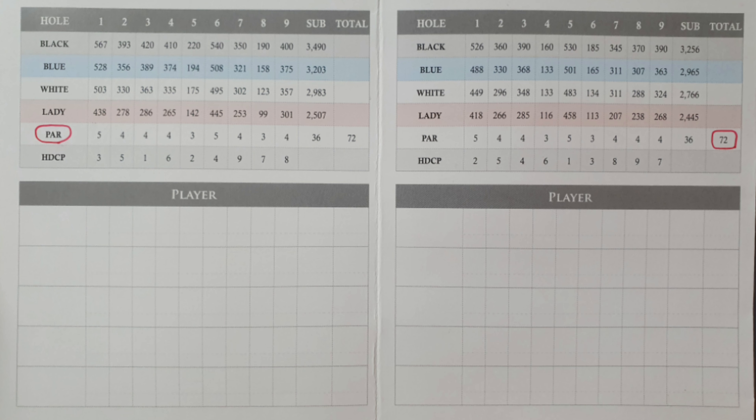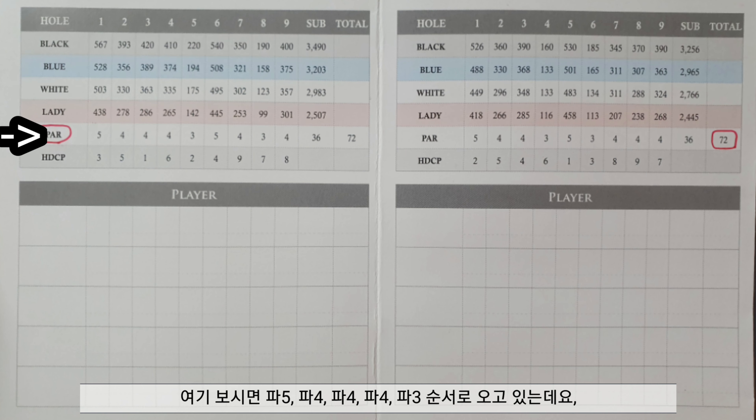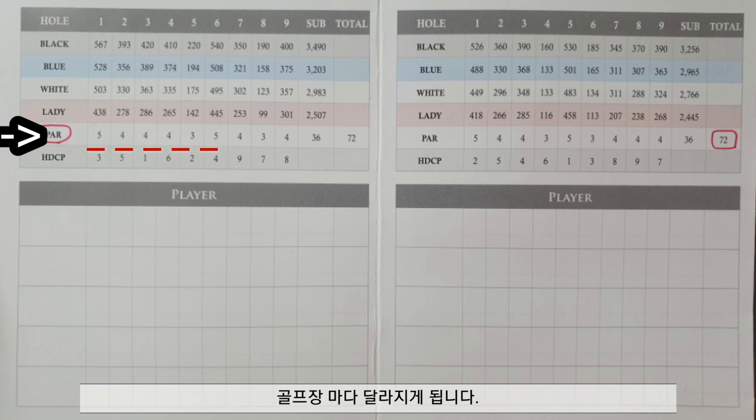I actually brought a scorecard here. This is the scorecard where players write down their scores. As you can see, it says par 5, 4, 4, 4, 3, and so on. These par 3s, 4s, and 5s come in any order, and it will depend on the course.